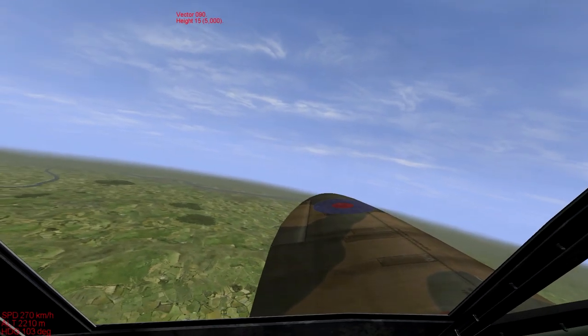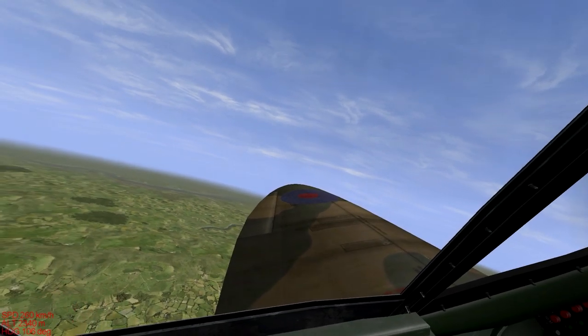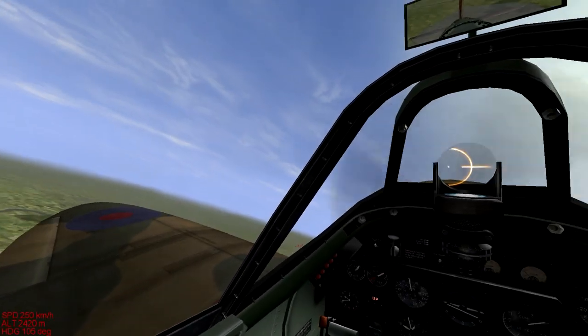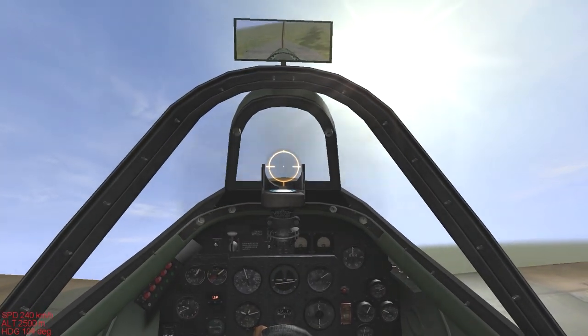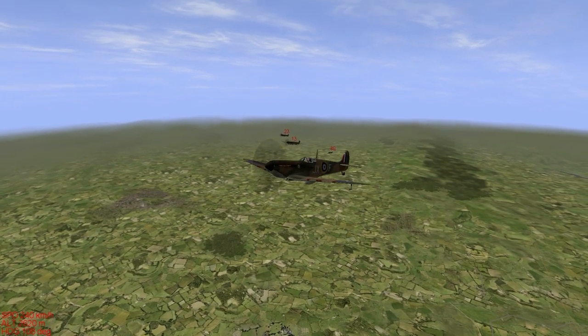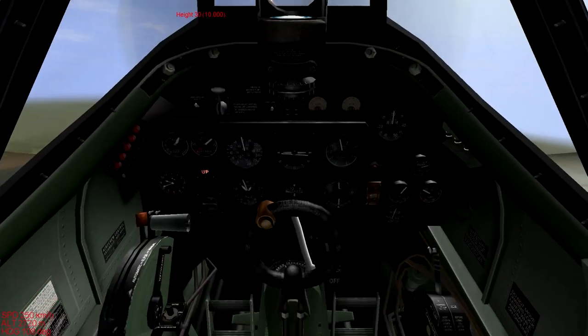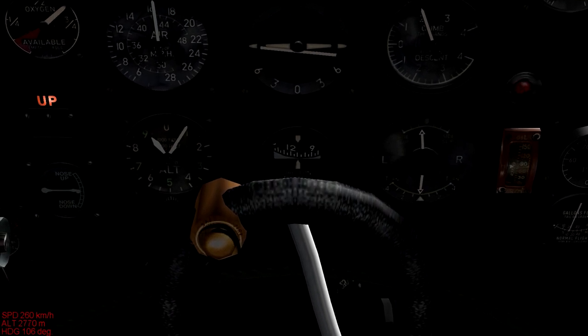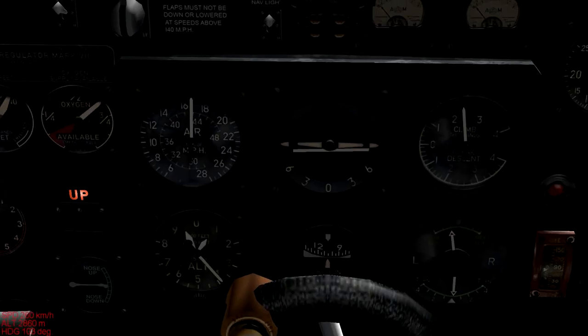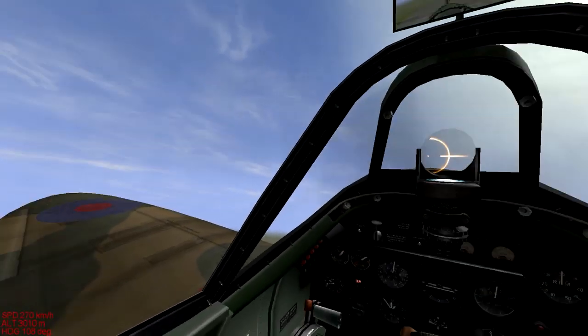I'm not really worrying about keeping on the Winko's tail at the minute because we're kind of our own flight and we can do our own thing. But I'd like to stay in this area just so we can call on Red Section for help. Yellow 4 appears to be lagging behind a tad. Through altitude at the minute, around 10,000 feet I think — so we're about halfway there because we need to get to 20,000.